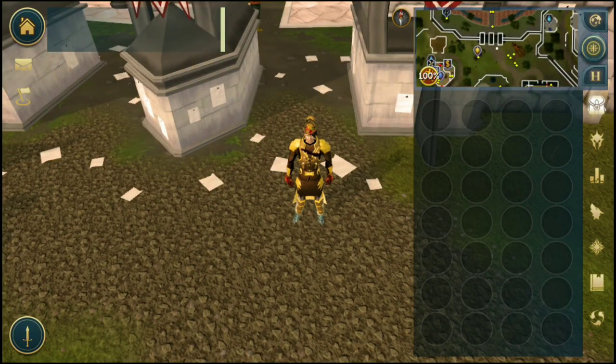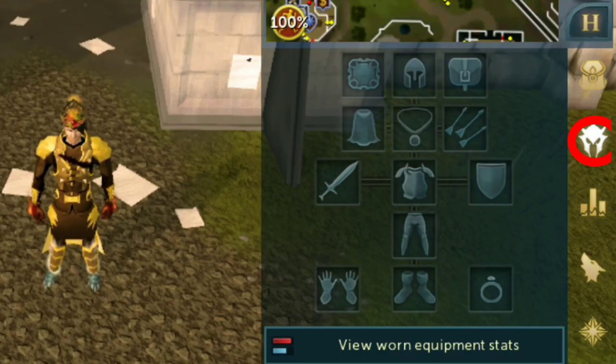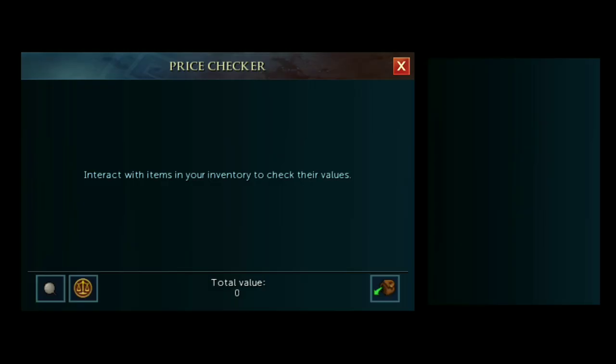You'll notice in the inventory there's no more price checker or coin pouch. It took me a while to find it — you need to go to your worn equipment, then 'view worn equipment stats,' and when you're in there get your backpack up and scroll down to the bottom. Everything is there again — invention materials, currency pouch — and the price checker is at the bottom. Click on it and you can price check anything, with options to high alch or send to the Grand Exchange.